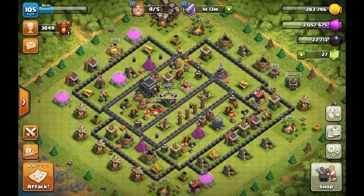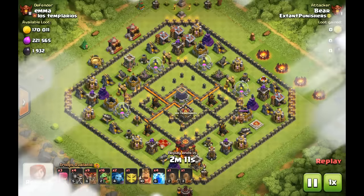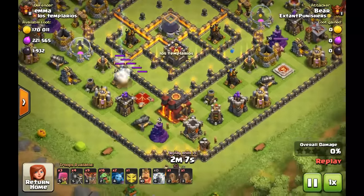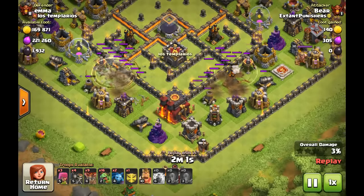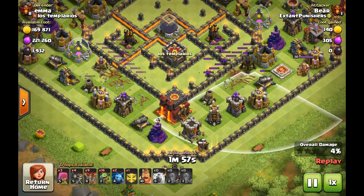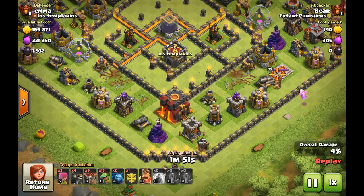This strategy is really, really good if done correctly. Now you're going to run into bases like this — this base is completely anti-Baby Dragons. But you've still got to attack it because there's good trophies and good loot. As you can see, both Air Sweepers are going in opposite directions, and this guy does have a Clan Castle. Watch how I create the funnel and take care of the Clan Castle.